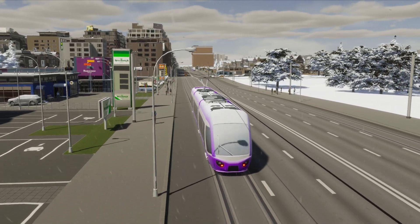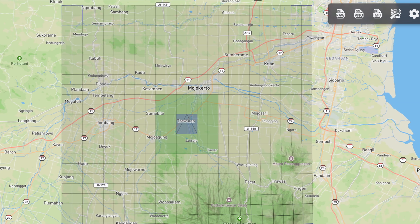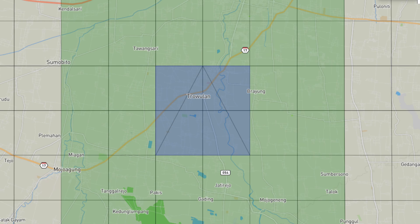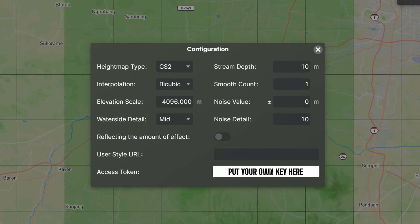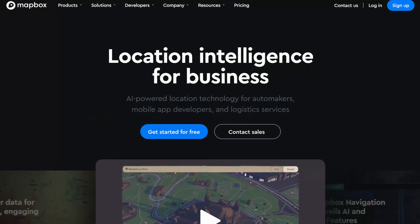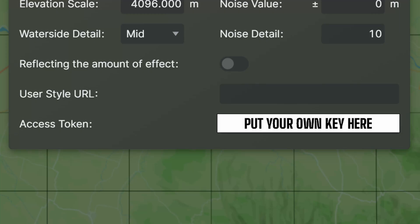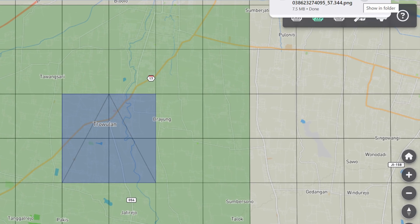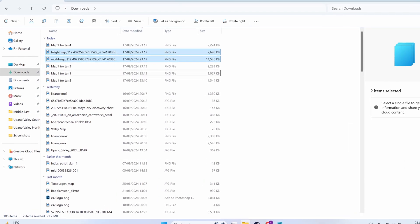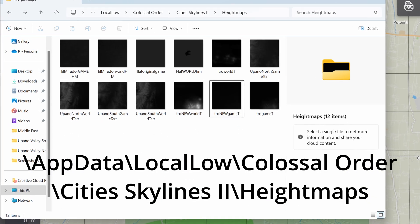For my map lesson, I'll be doing Trowulan, Indonesia. I've found what I want to be the centre of my city. Now make sure your settings are set to CS2 — mine looks like this, the standard presets. To do this, you'll also first need a Mapbox token; you can go get one very easily at the Mapbox website. Put it in the box, then up to the top right of the screen, click the PNG icon and wait. It will be in your downloads folder if it worked. Now cut and paste that to the height maps folder — the address is on screen and in the description below.